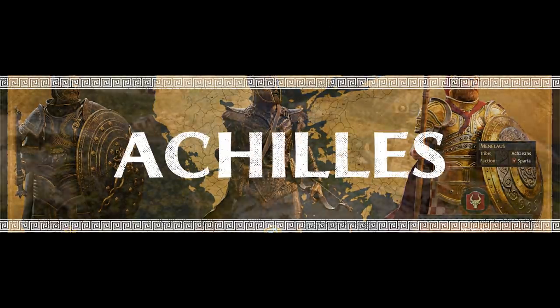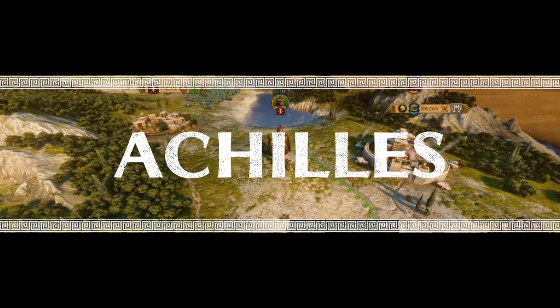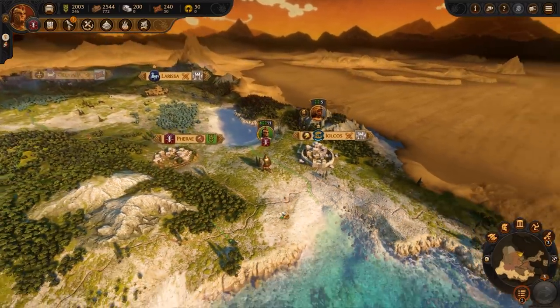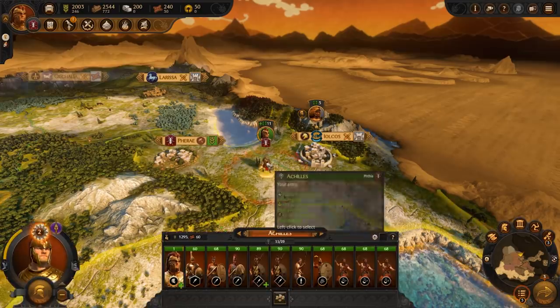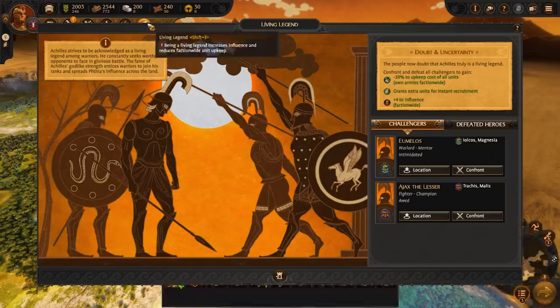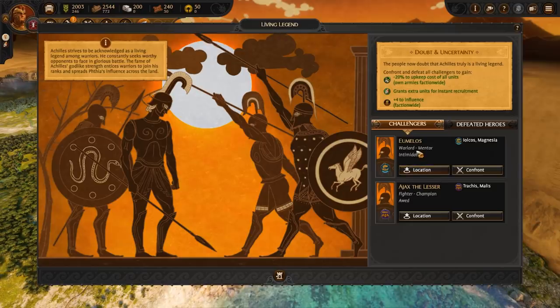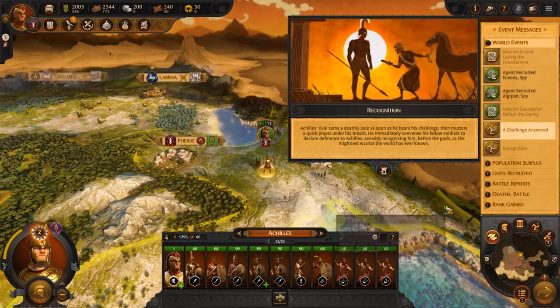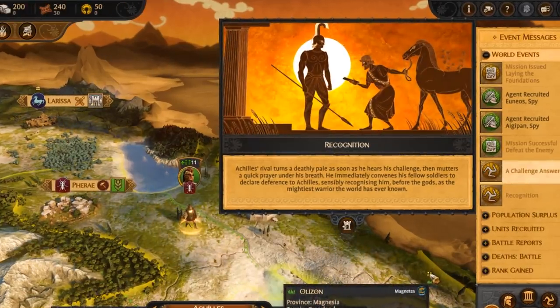We start with one of the most famous names in history: Achilles, Warlord of the Myrmidons. Achilles strives to be the best warrior the world has ever known, and this plays into his Living Legend mechanic. In this panel you can see other warriors who challenge Achilles. You can either find or fight them on the campaign map, or demand recognition from these characters. One of three things will happen based on a few variables, like your relationship, Achilles' rank, and the target's rank.